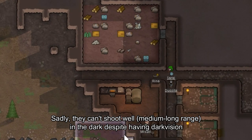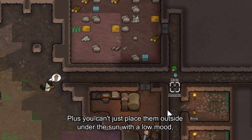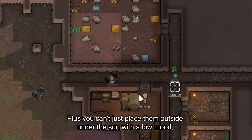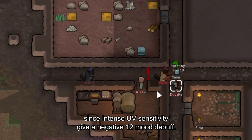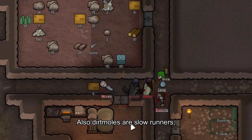Sadly, they can't shoot well in the dark despite having dark vision, since they have the nearsighted gene. Plus, you can't just place them outside under the sun with a low mood, since intense ultraviolet sensitivity gives a negative 12 mood debuff. Also, Dirt Moles are slow runners.